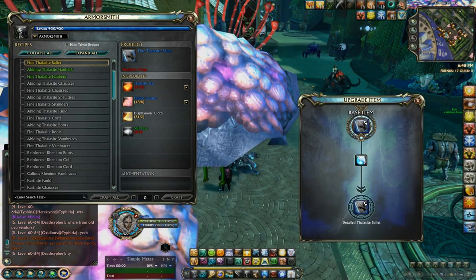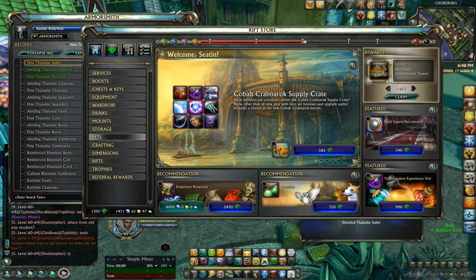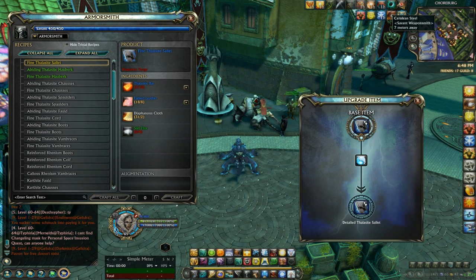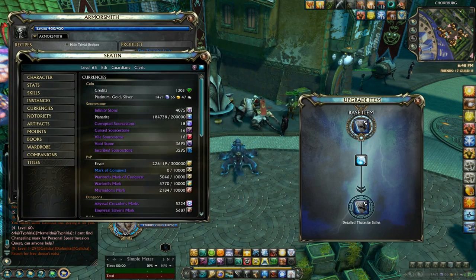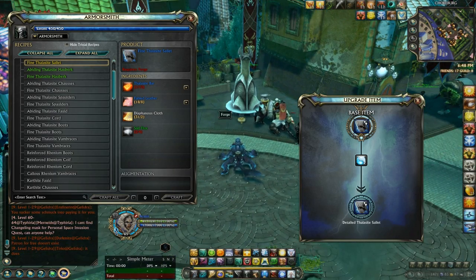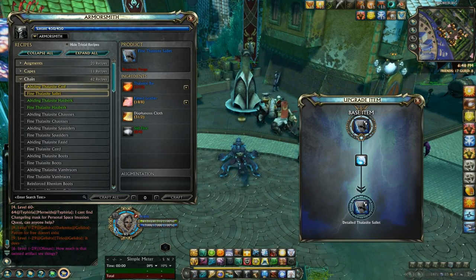As a pro tip, Dust of the Void is selling for a crap load at the moment. So if you want, spend all of your void stones on them and sell them on the auction house. They're going for about seven plat each on my shard, which is Zaviel. So you can literally make a ton of money just by burning all your void stones. Understandably some people don't want to do that, but that's a quick tip for anyone that wants to make a big amount of money very fast.